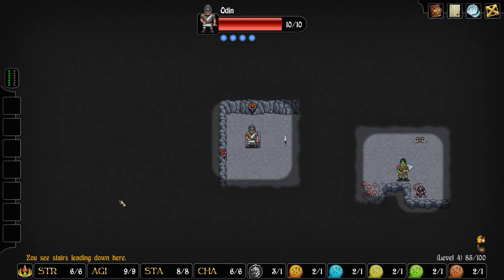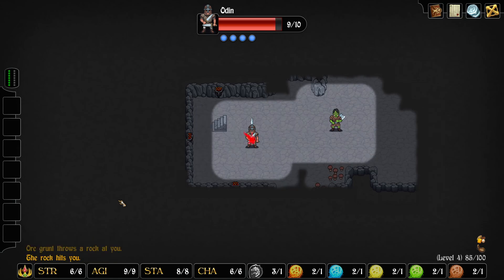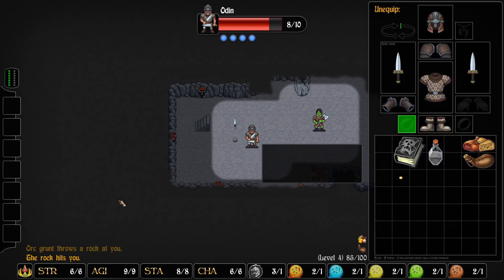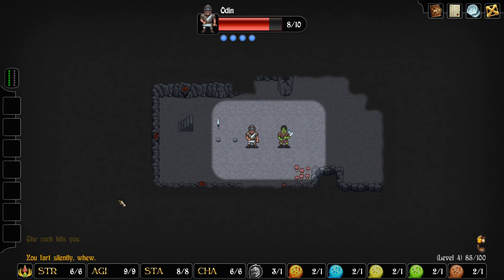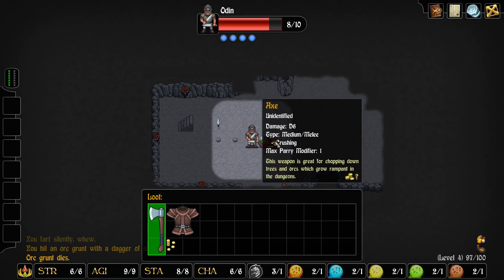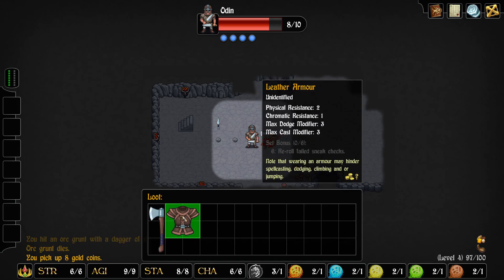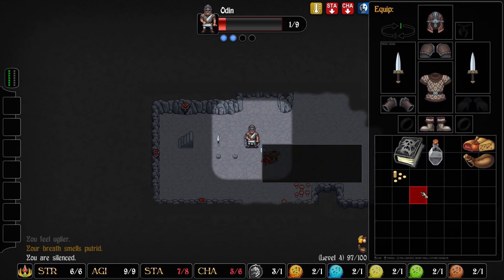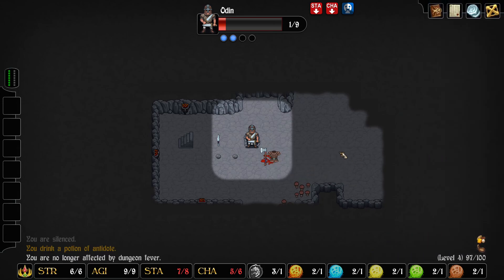I'm hoping that that orc and that rat are fighting each other — yep. The orc has won, as you might expect, and he's hit me with a rock twice. I don't have anything really to throw at him. You hit an orc grunt with a dagger of shocking — he was already hurt from the fight with the rat, so that's very nice. I was just about to comment about how I should have searched before moving — we got dungeon fever! But we have an antidote, so that takes care of that problem.